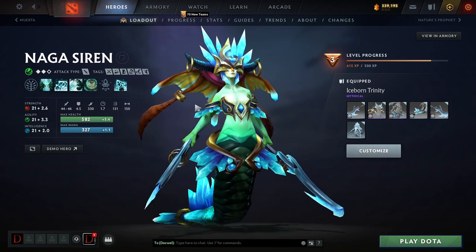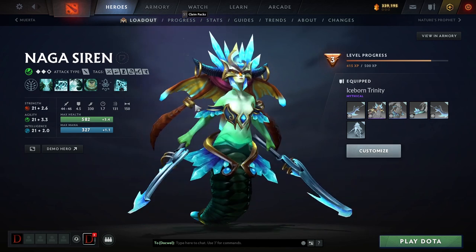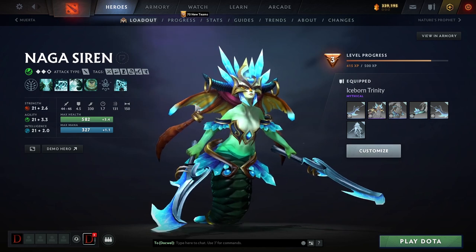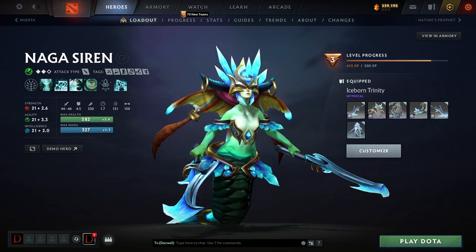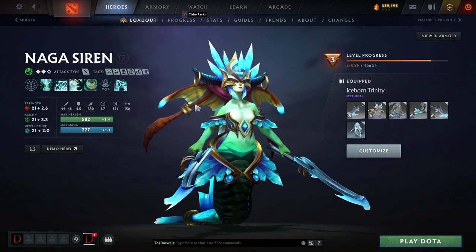So how do we think about Naga in general? She's a carry, obviously. You could play her mid or something like that. We've even seen when she was really strong, her played offlane. But she's mainly just a carry — even if she's played from the offlane, she's played as a carry, and she's going to be that illusion hero that's microing and farming a lot.